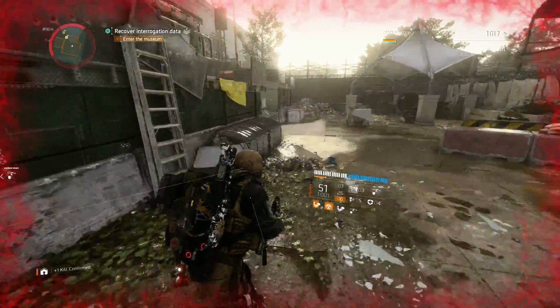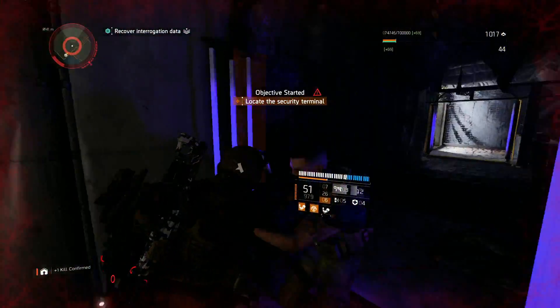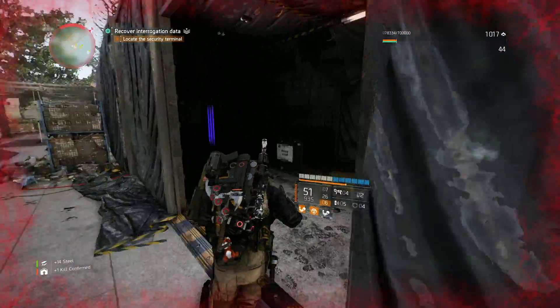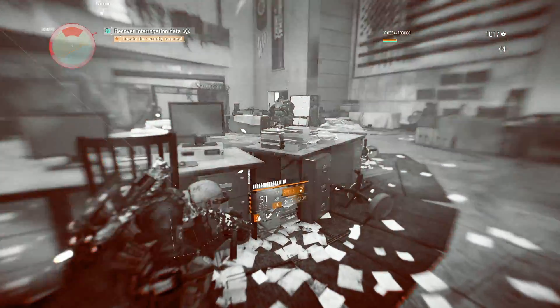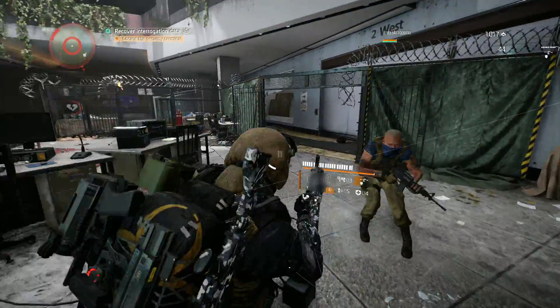With this build, we are sitting at 118% crit hit damage, 1.7 million armor, and also 36% protection from elites. For our weapons, I'm using the Tactical UMP 45. It has maxed out attributes and also has the talent Preservation. Killing an enemy repairs 10% armor over 5 seconds, and headshot kills improve the repair by an additional 10%. This basically counts as armor regen, because it's regenerating our armor every time we kill an enemy. There's no cooldown on it, so every time you get a kill, this is activating.